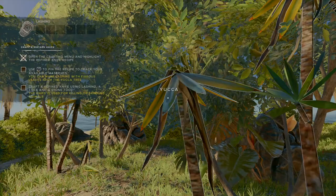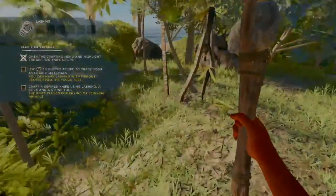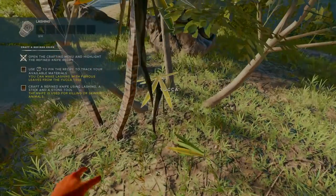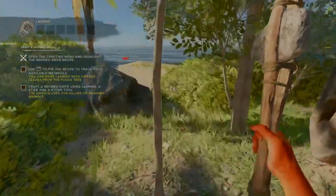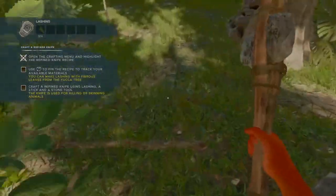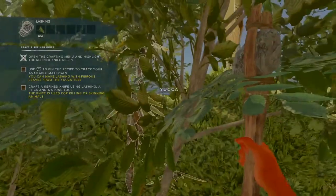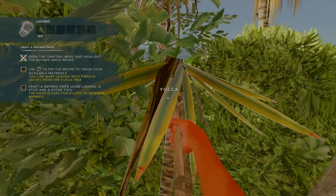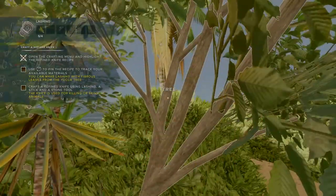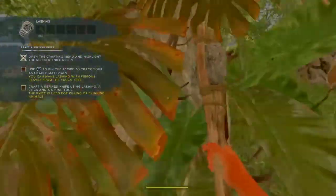I don't think we can get any more fibrous things here — it looks like we can't actually collect them. There's one right there. Let's look for another yucca tree. That's a regular tree. Yucca — yeah, I think that sound means we can't do it either. Let's check for any more.